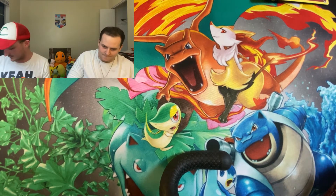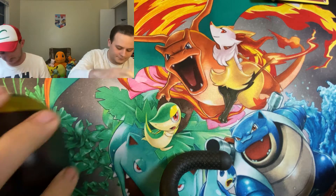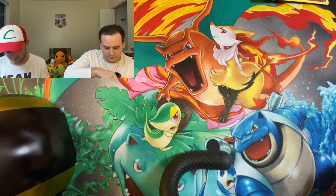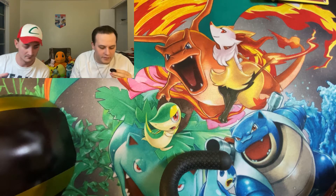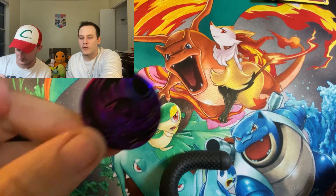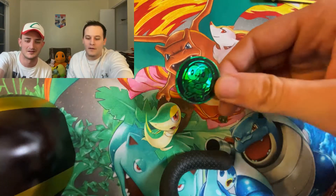And then we got the two Pokeball Tins, which should contain — I don't know who that is. Lunala. That is Lunala. Lunala coin. You got a Lunala and a Rowlet.